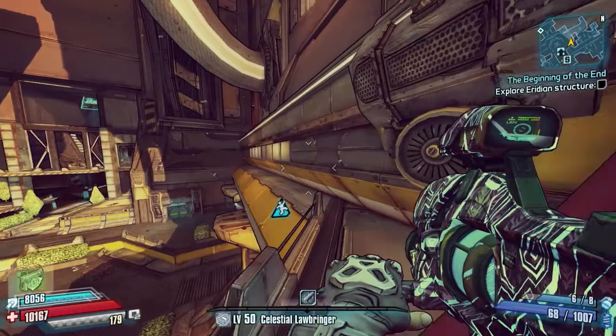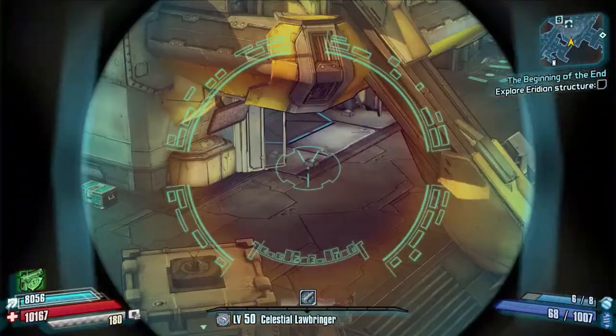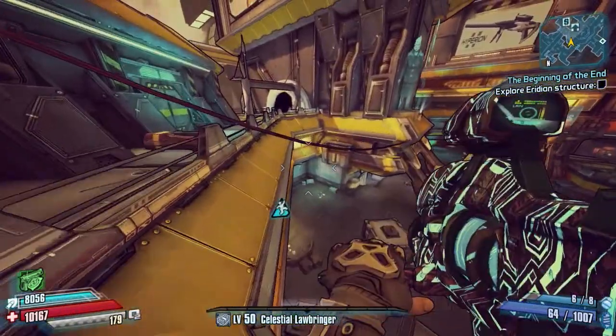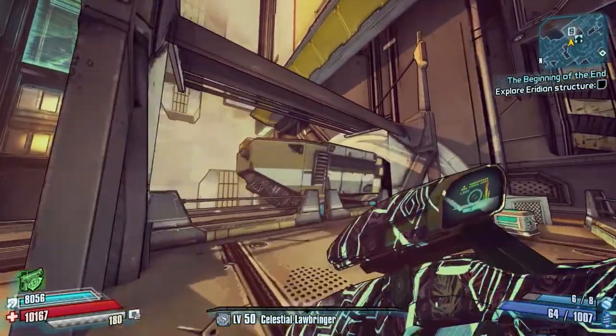Here we are on the map — this is the chest in question. It's on the train line, very close to the walkway to Jack's office. That's where we're going to be spawning in, so fast travel there and come out of that door.